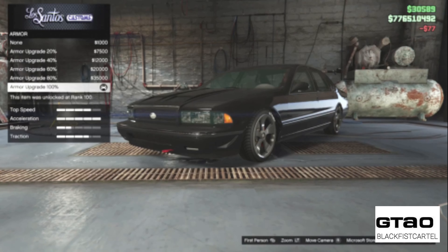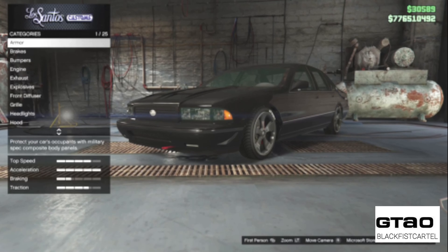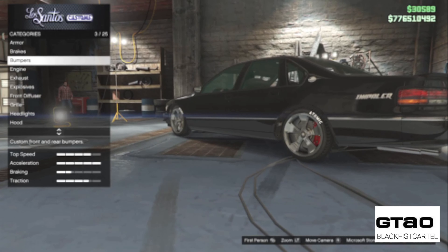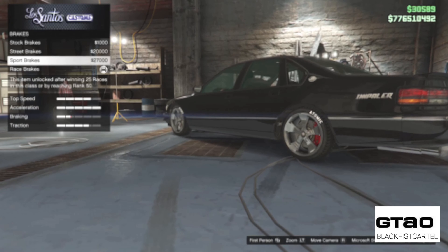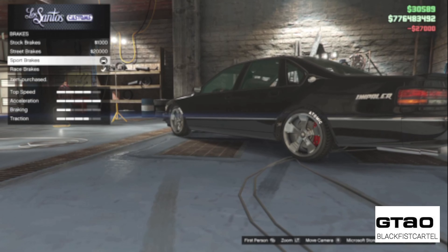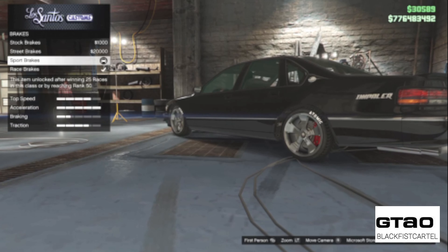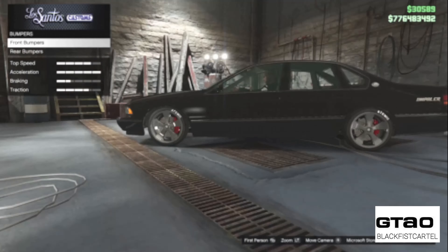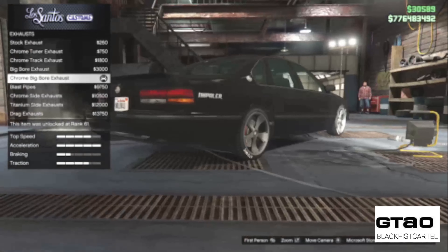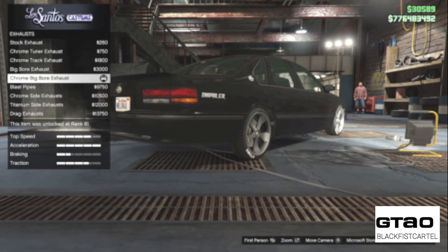As you can see, the armor upgrade — I put that on there, 30,000. It doesn't need race brakes; just put sport on there. You're spending more money on the race brakes and it's not going to go any faster than with sport brakes. Don't waste your money on that — it's just the Impala. It might go a tad faster but not really.